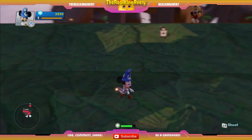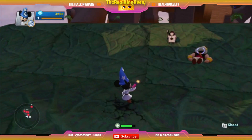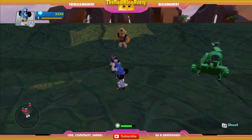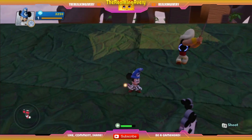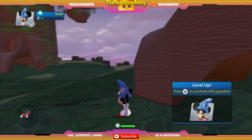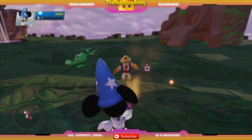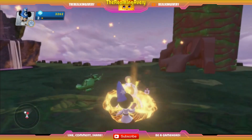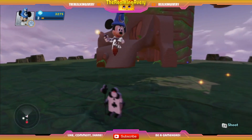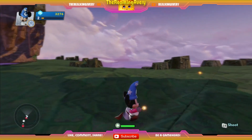Oh, look at this guy right here — hello! He got over here rather quickly. Let's see, can I pick him up? Oh, he got some crystals over here! It looks like Mickey just leveled up some. Now the question is how do I use my other weapon — look at him, he's chasing y'all. Let's get this one.